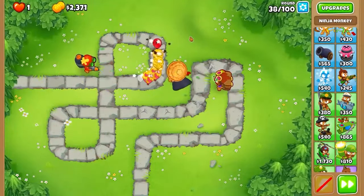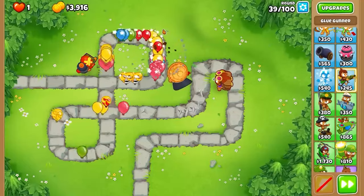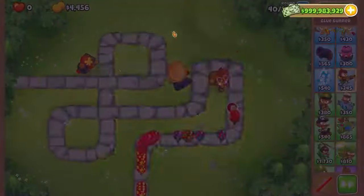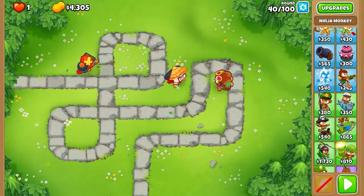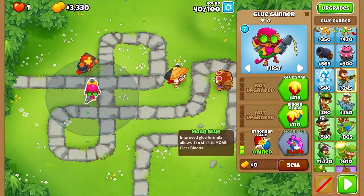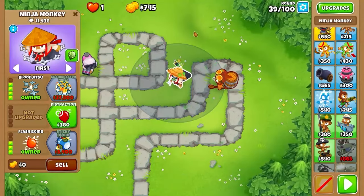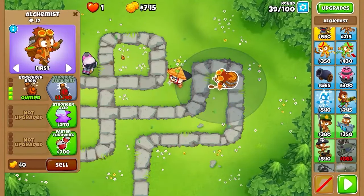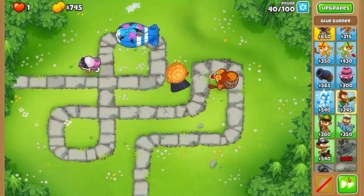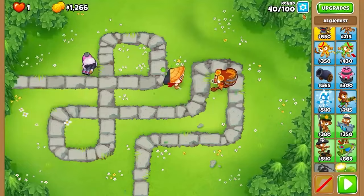Ceramic ones aren't that much trouble. One more round and we can see if the MOAB can actually be taken out — there's a huge lag spike. Here comes the MOAB. Maybe we need another buff or something. Do we need another glue gunner? I would say yes. We are just short on money. So the setup is: Ninja Monkey 4-0-3, an alchemist 3-0-0, and a glue gunner. Let's see if he can take it out — he's getting quite a few rips but the glue gunner did get 17 pops, but it's whatever.